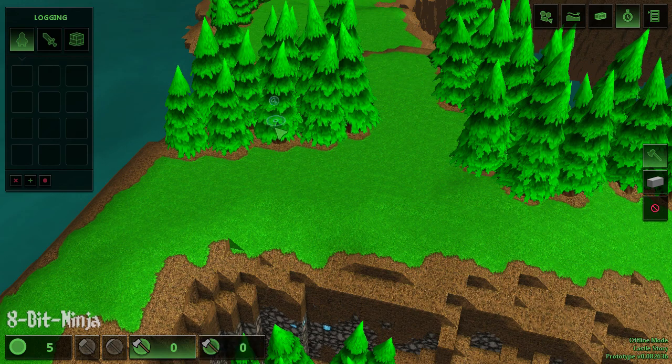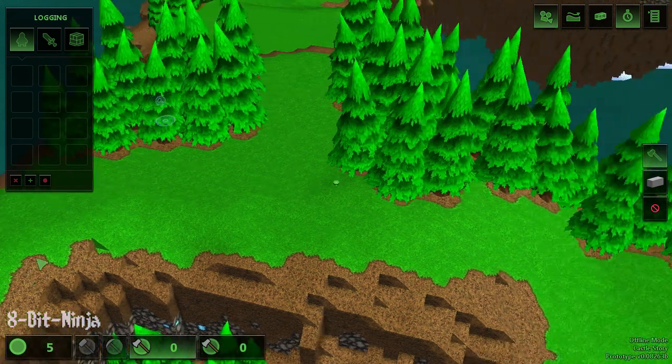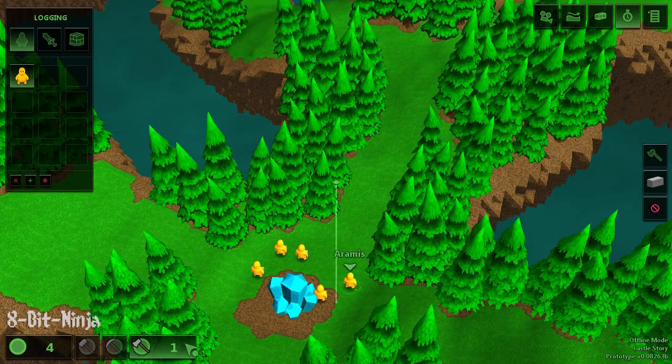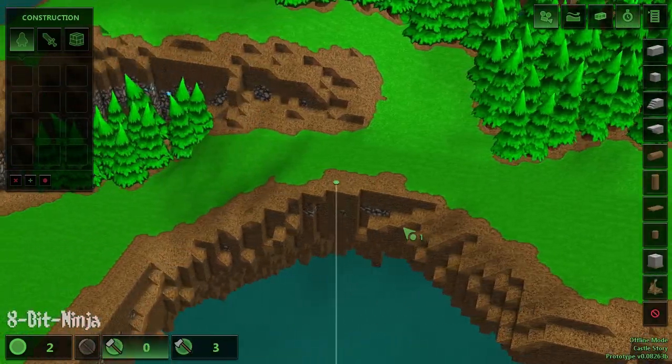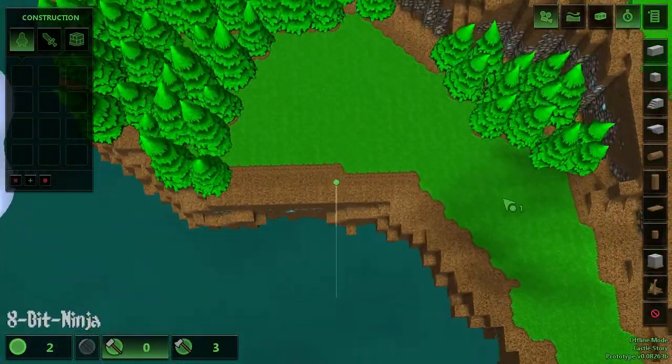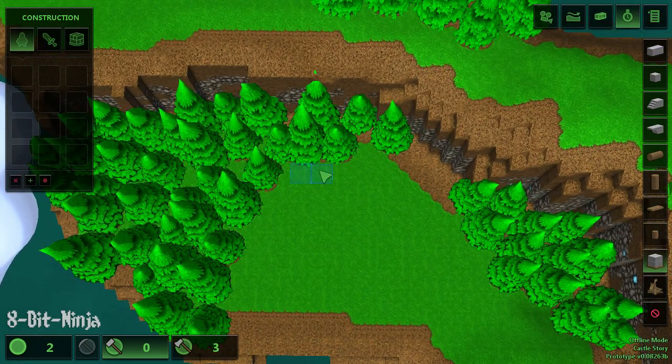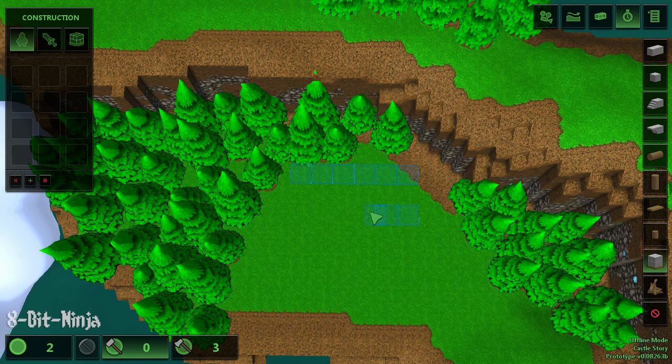Alright, so we're gonna go ahead and set some guys up to chop some trees down. We can go ahead and remove this first group, because we don't need it. Now I don't know much about this game, but I do know the basic controls, because I did need to figure that out before playing it. We can go ahead and set up some platforms to hold this wood here. These things do get filled up pretty fast, and you want to have them at least two blocks away generally, because otherwise they get stuck in there.